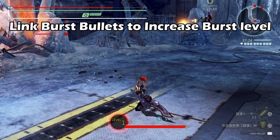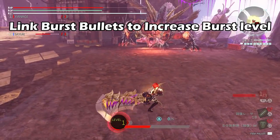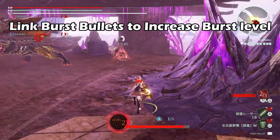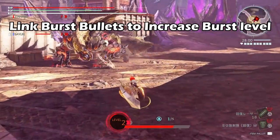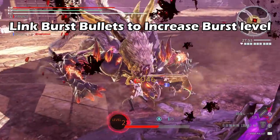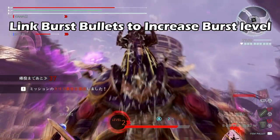Once you've fired a link burst bullet and it hits a teammate, their burst level is increased by one. So if they were on burst one and you hit them with two link burst bullets, they will be in burst three. Also note that when you fire a link burst bullet at a teammate, you completely replenish their burst gauge. So even if your teammates are already in burst three, it's still important to hit them with link burst bullets. Link burst bullets have no other use — their only purpose is to give your teammates burst.